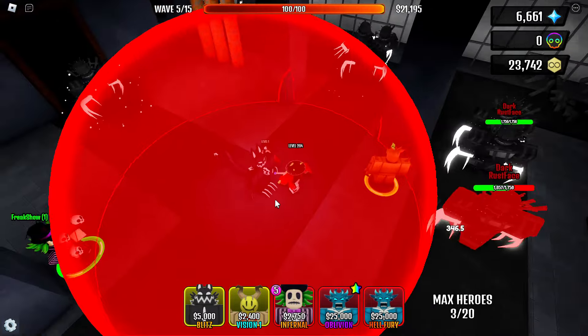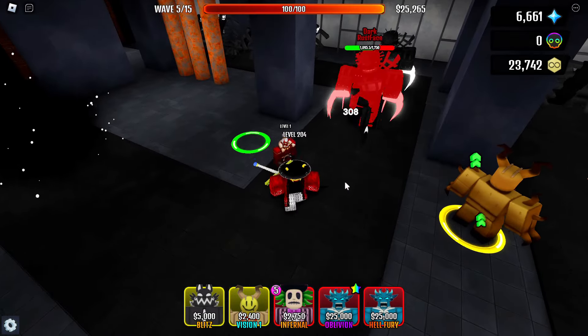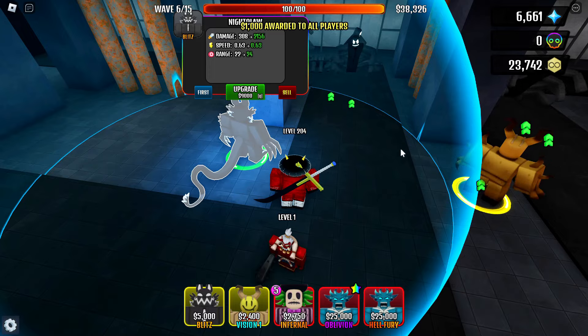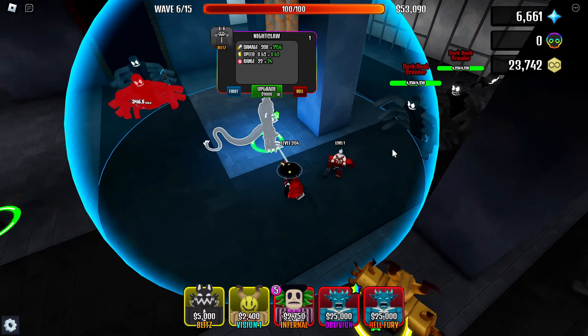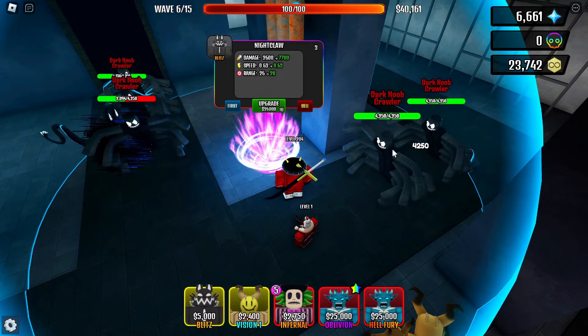Now let's place the Nightclaw Tower so we can compare them. Nightclaw has teleport-type attacks. So on the first level, this tower deals 308 damage with 0.63 attack speed, or 190 DPS. Here are the stats of pure Nightclaw.